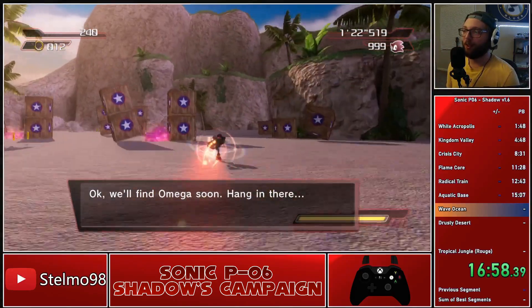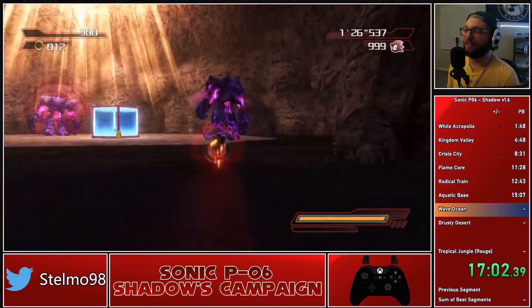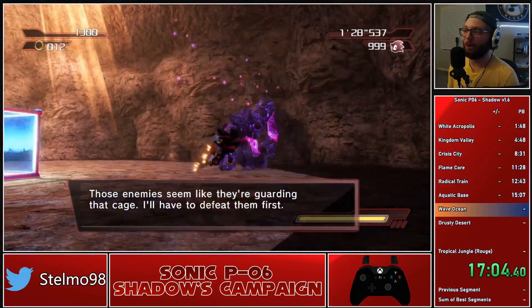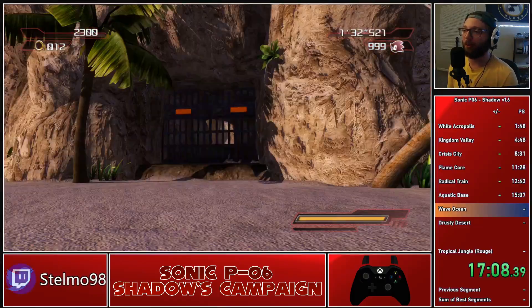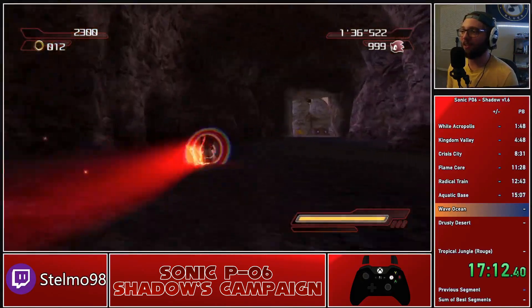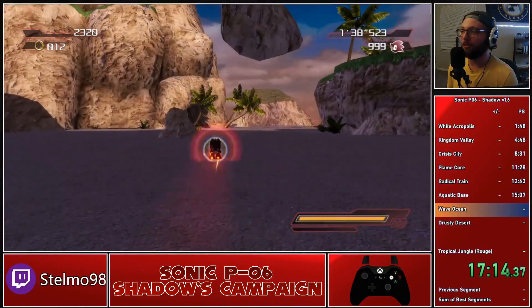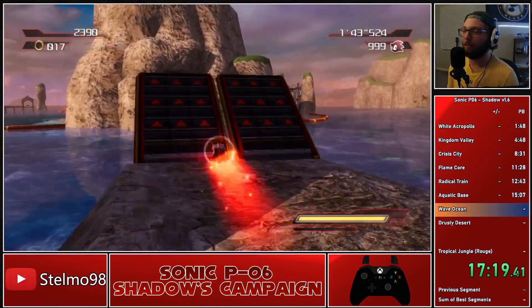Not only is the addition of reverb on Mephiles's voice really cool, but as you saw there, that's a little sneak peek into an extra mode that Omega actually has available gameplay-wise — it's not just for that cutscene. Experiencing a little bit of lag here; that just happens sometimes with Unity projects — the longer they run, the more things can turn into a PowerPoint. Hopefully that won't be the case when we get to Dusty Desert.